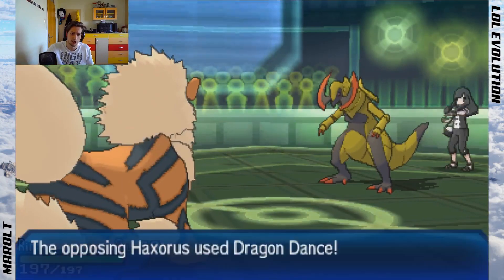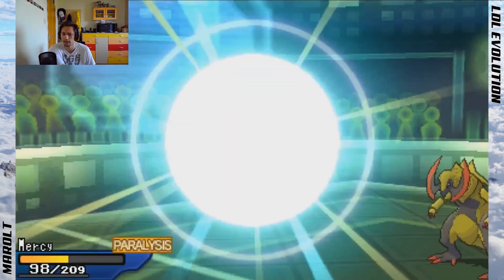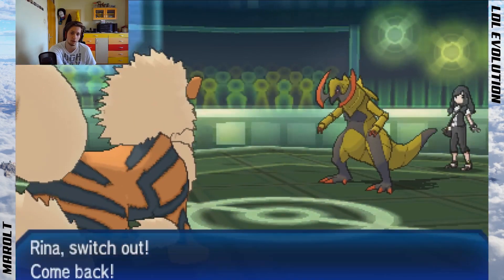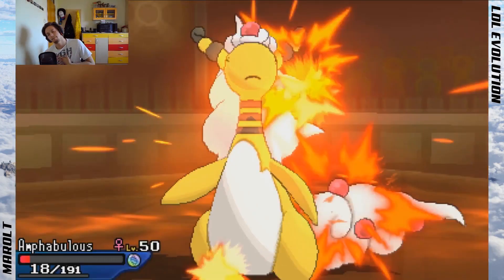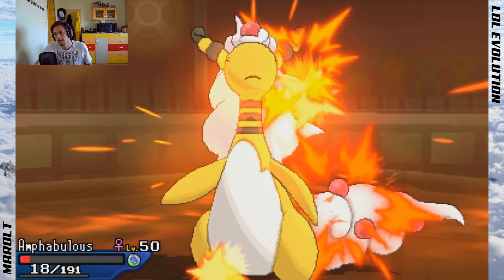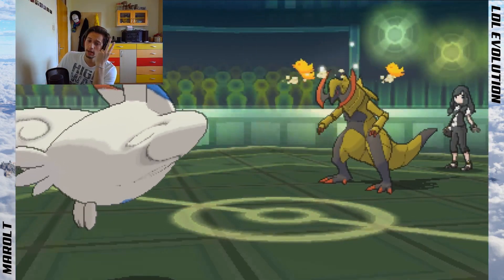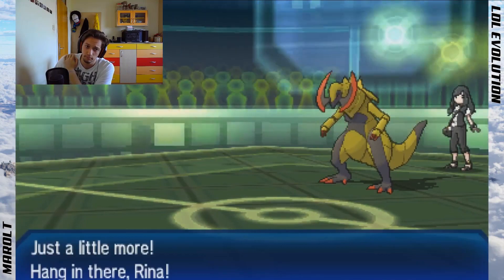He keeps Dragon Dancing but now that he's Toxic'd there's no reason to be scared — I can shuffle Intimidates and sack mons that aren't necessary. Audino was too low and unfortunately I had to sack Mega Ampharos. It hurts every time, but winning is more important than getting kills. That's still two kills for Mega Ampharos in just this one quarterfinals game.